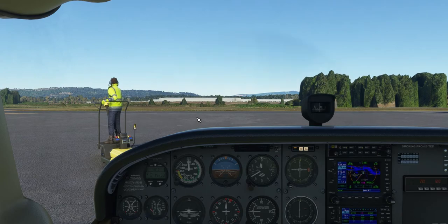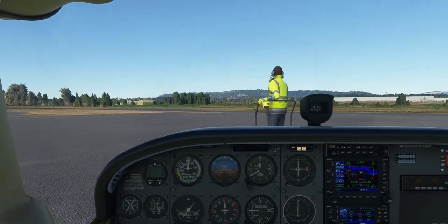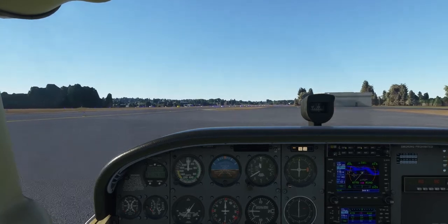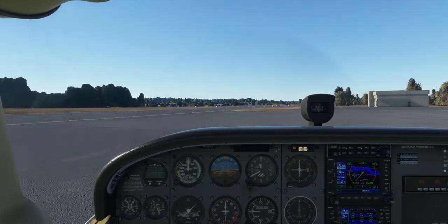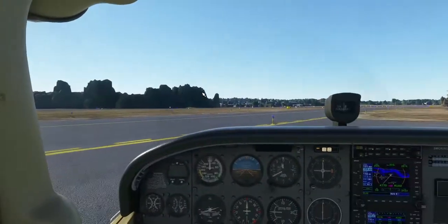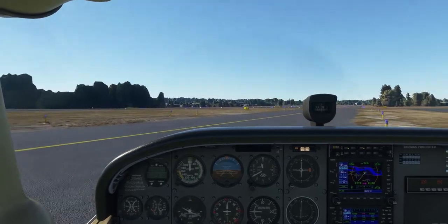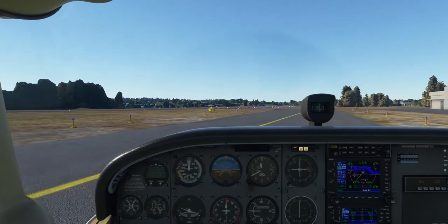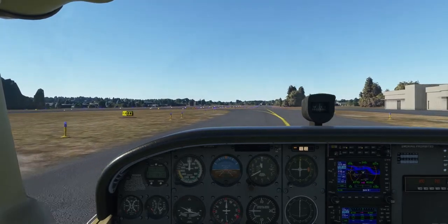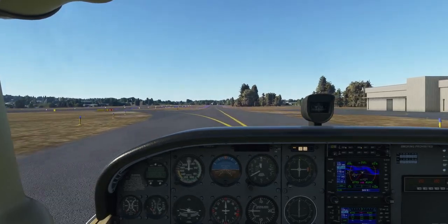I need to turn off the ground marshals and ground crew — I don't use them and don't really care about them. So we are on Charlie; you can see that on the left. Bravo is up on the turn — if you do a left turn you'll want to be on Bravo. We'll keep going up here to runway 7.